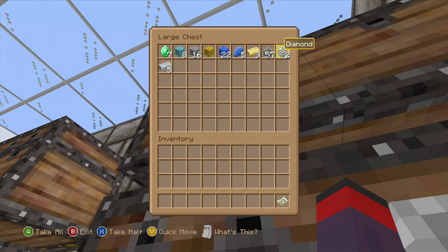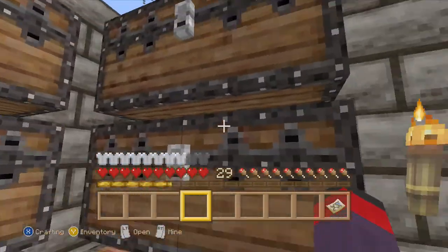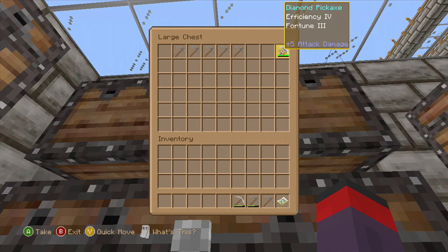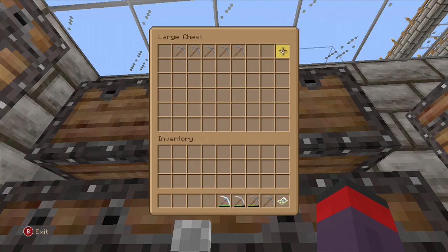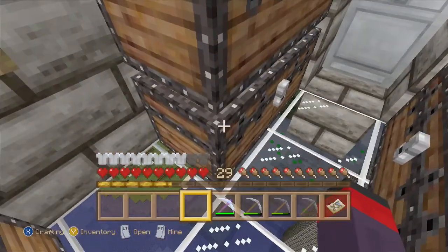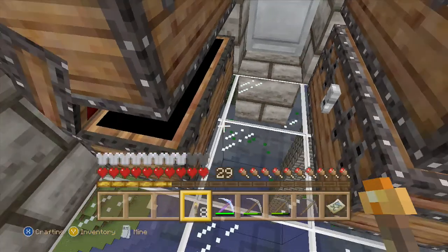You can see we have eight blocks of diamonds and two diamonds, and this world has not been played a whole lot, so we have quite a few diamonds for that amount of playtime. This is my storage room. Here you can see my diamond pickaxe with Efficiency 4 and Fortune 3 on it — that's a great enchantment. It took 30 levels for that. Let me grab some torches.